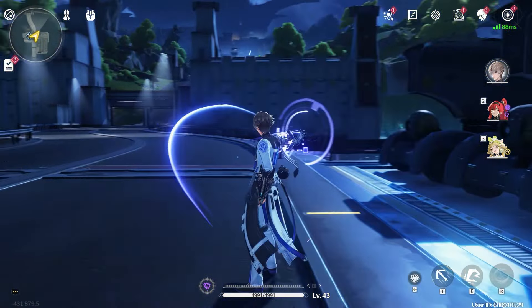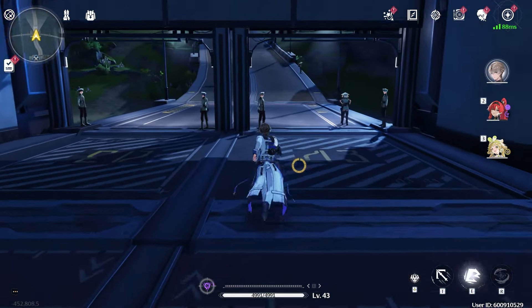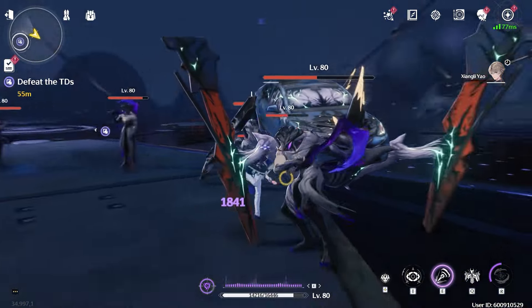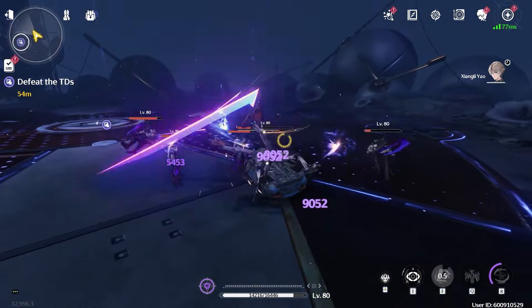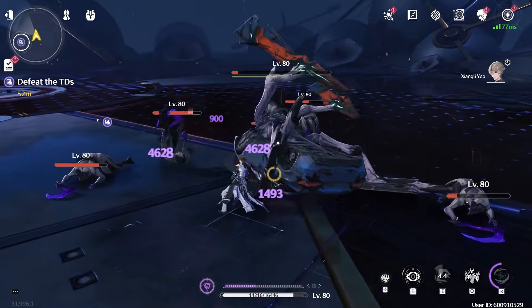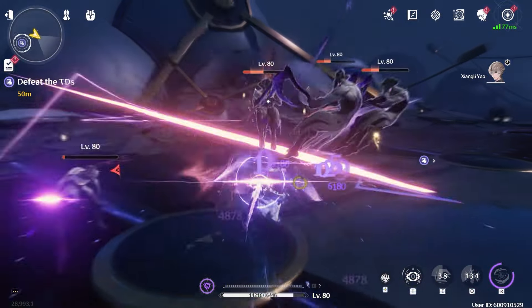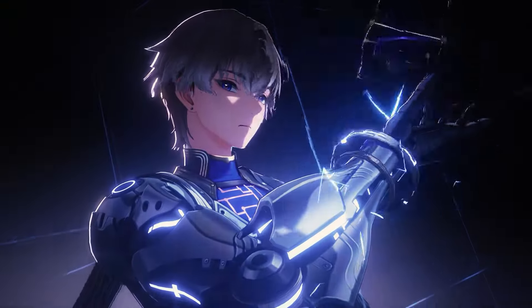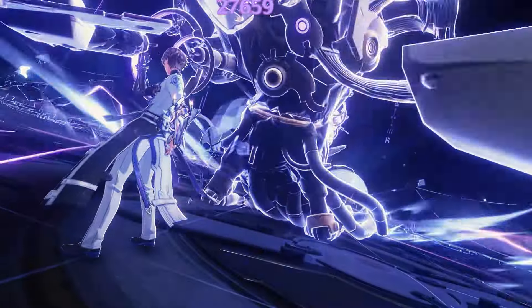His basic attack is a normal attack that does damage. His first skill is just a normal skill — all of these fill his 40th circuit. When you fill the 40th circuit, you get a new empowered skill that does more damage, launches you into the air, and when you do a basic attack you will do powerful AOE damage.